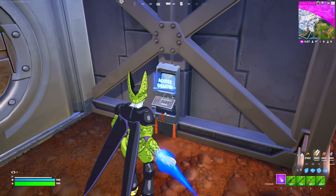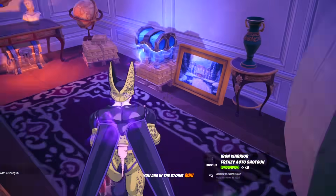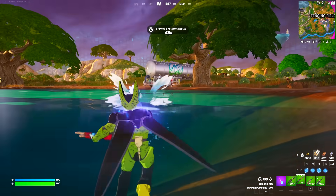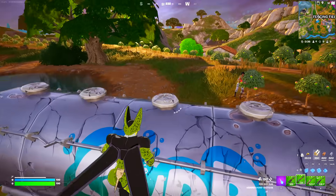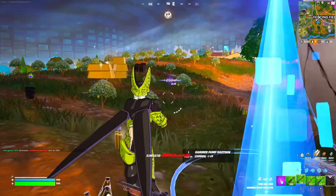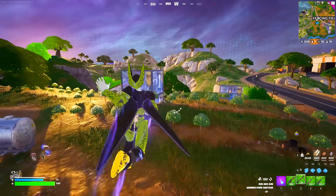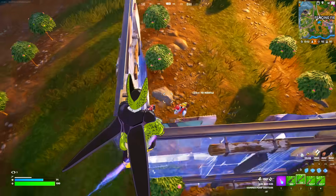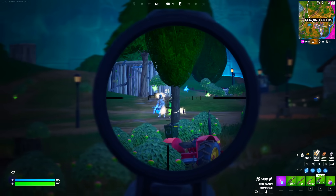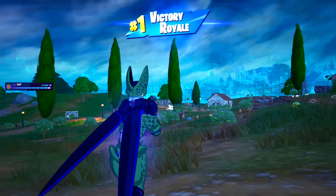We got the train key card. There's someone over here - we got her. You know what, let's fly to her - Cell has wings, might as well use them. She's not gonna expect this. Stormtrooper over there are the last players, and yes - we got the win as the boss Cell!